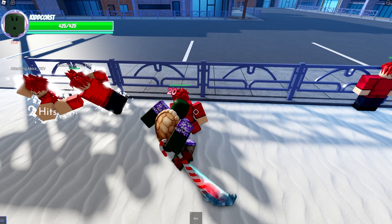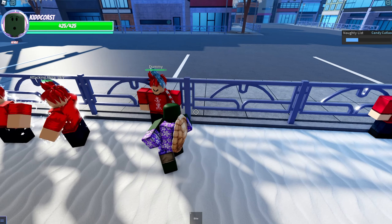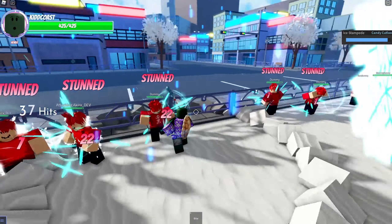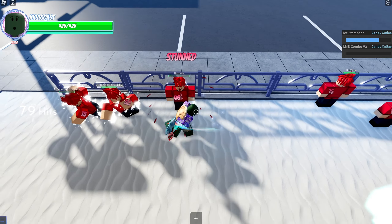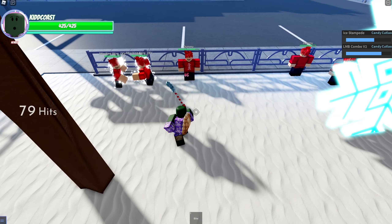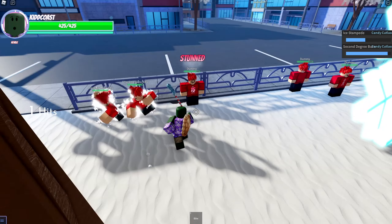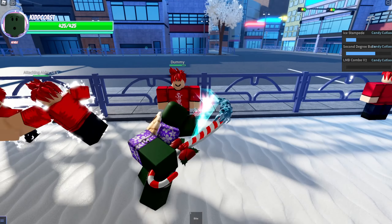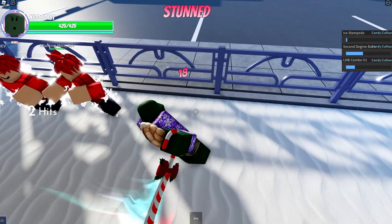The R move is called Naughty List — you grab them and then stab them and knock them back. The T move is Ice Stampede: you drop this down and a bunch of ice comes from a cloud that you spawned. Pretty cool. The Y move is Second Degree Burn — it's a range move, but not that long range. You just throw some chocolate at their face.